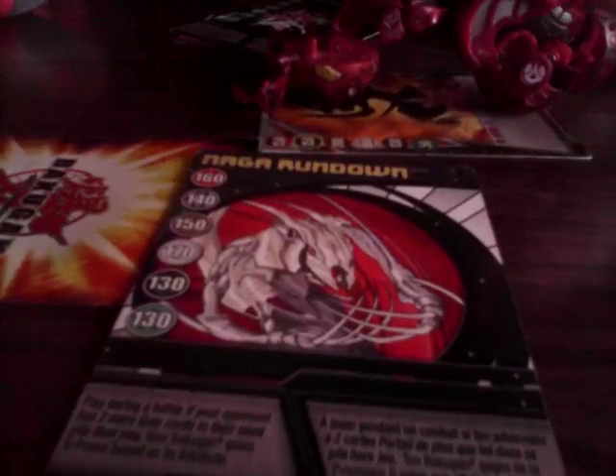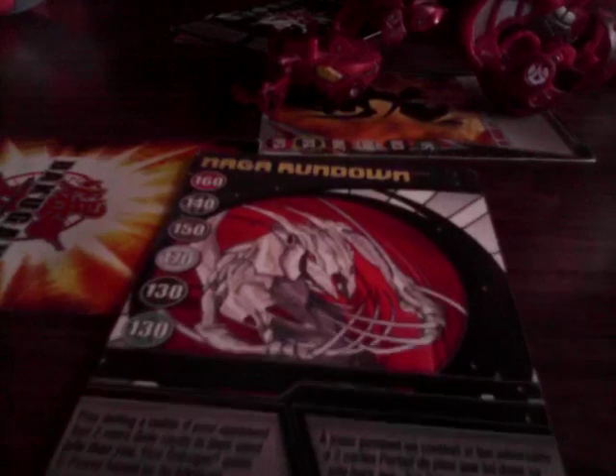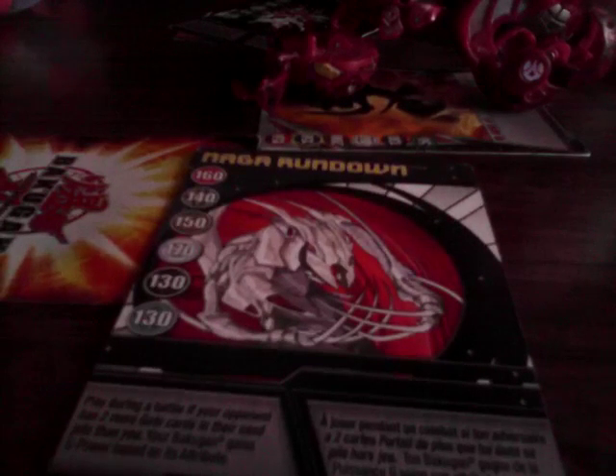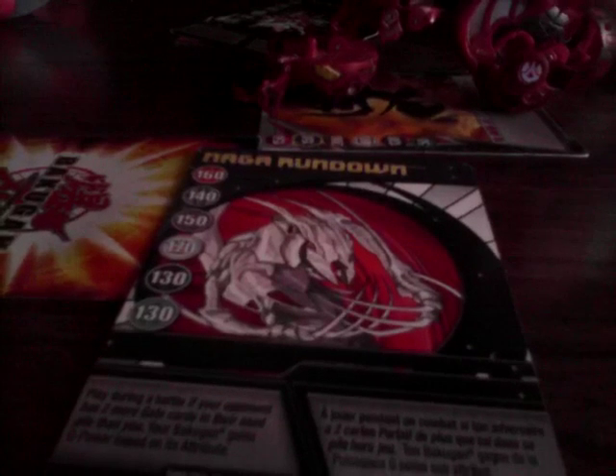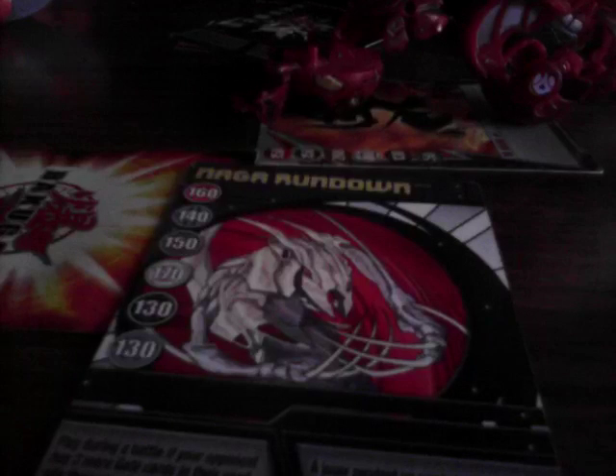Okay. 770 plus... 120 plus 100, that's 220 G's. 220 plus 770, that's 990. And 150 plus 600, that is 750 G's. Ability card to counter? Yes! Mega Rundown! Activate! Play during a battle — if your opponent has two more gate cards than your used pile, your Bakugan gains extra power based on its attribute. Okay. 750 plus 160... 210 plus 100, that's 210... plus 750, that is 900 and 60.